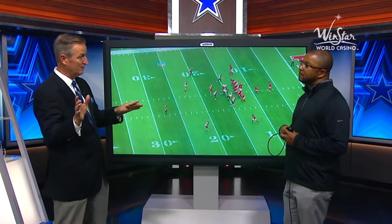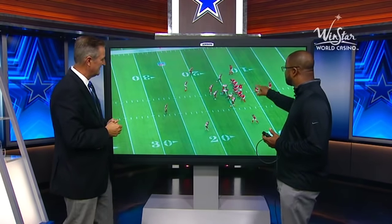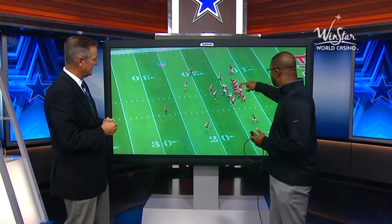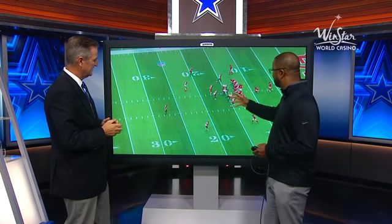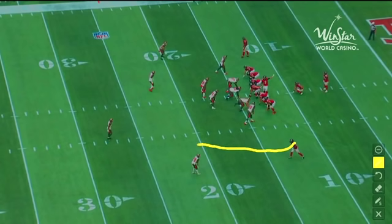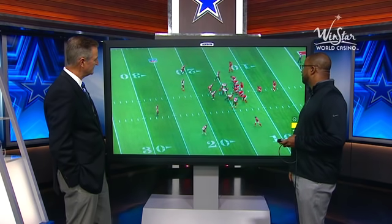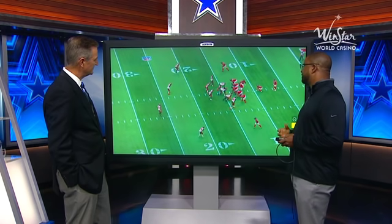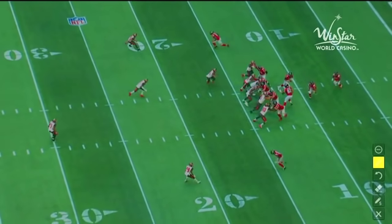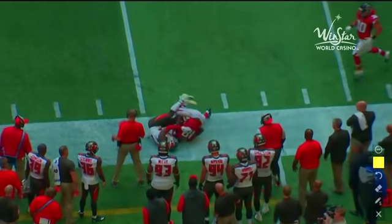They've got other weapons besides Julio, of course, and one of them is the rookie out of Alabama, Calvin Ridley. They do a good job offensively — they're showing 21 personnel, that's two backs, one tight end. Looks like a run formation. They don't run the ball well, but what they're going to do is go play action again. He sees single high. Now the DB's got outside leverage. Ridley's going to run with speed, get to the outside, beat him at his leverage point, and then they're going to anticipate and make a great throw. He gets off the ball, makes the DB turn his shoulders, beats him outside — an early release and a great route.